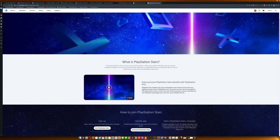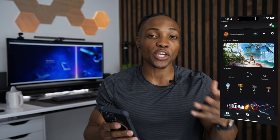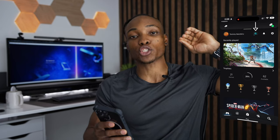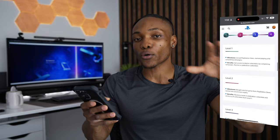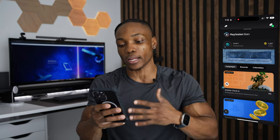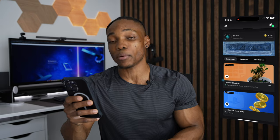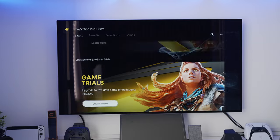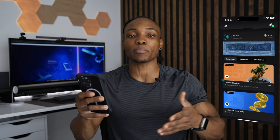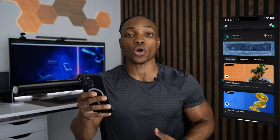The idea with PlayStation Stars is that you can earn rewards, complete campaigns, and unlock rare digital collectibles. When you open up the PS app, you'll notice a little tracker at the top right corner showing what level you're at. There are four different levels to progress through. I'm currently at level one with 1,207 points, which I got from purchasing a new one-year subscription to PlayStation Plus Extra. As a PSN member, whenever you buy anything from the PlayStation Store, including a membership, you get points that add to your PlayStation Stars wallet.